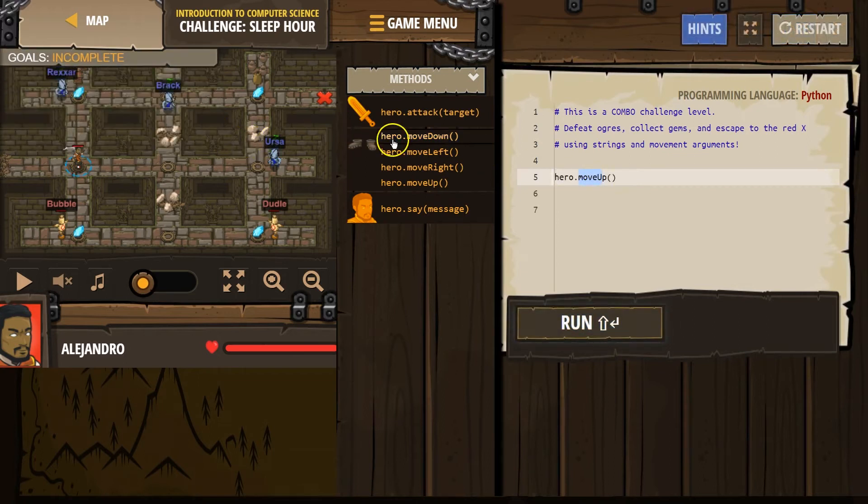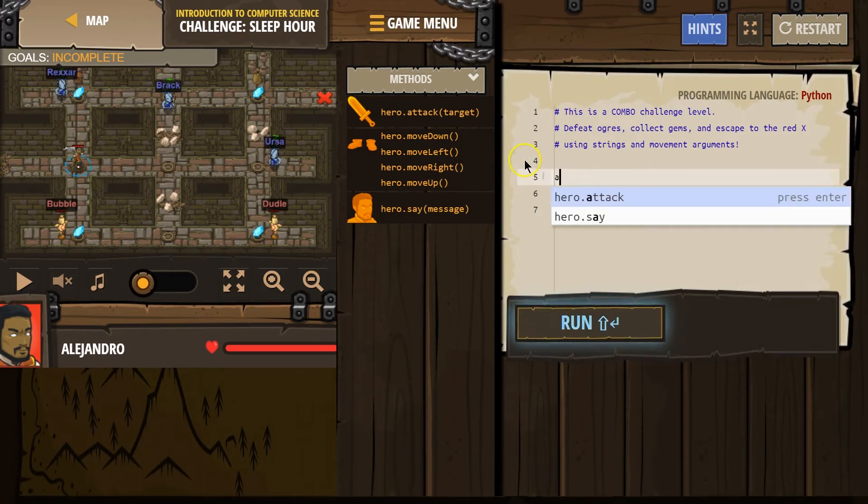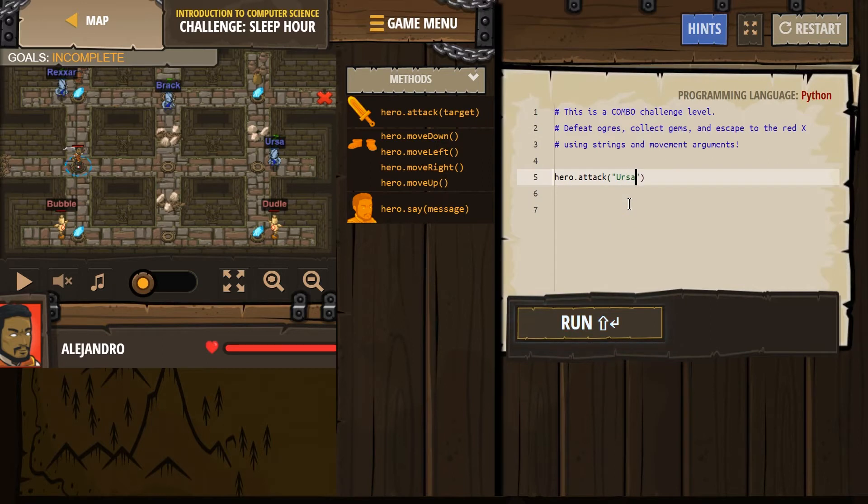A string is anything in quotes. So, if I did attack and put Ursa's name here, this is a string, and we know that because it has to be surrounded by quotes. A string is another word for a sentence or a word in coding. It's called a string because there are characters — which are 'char' — so it is a string of characters. Anyway, that's what it means.